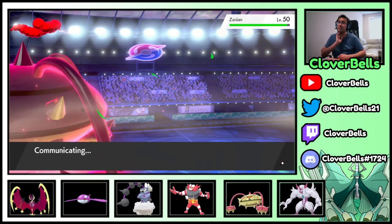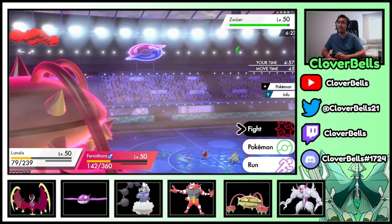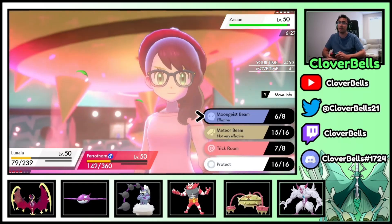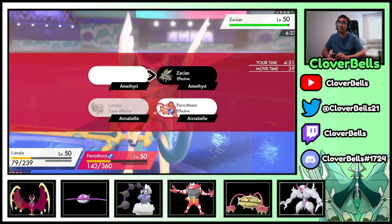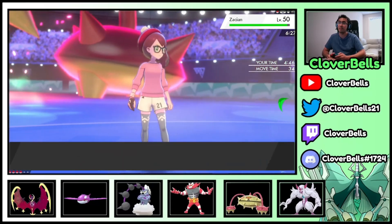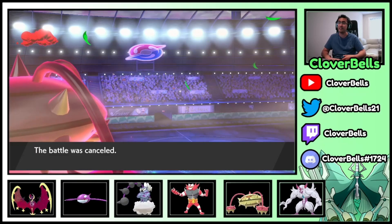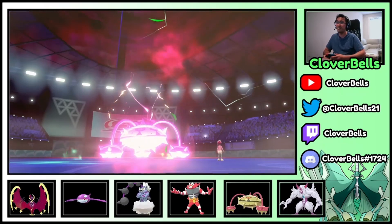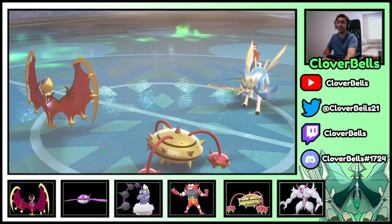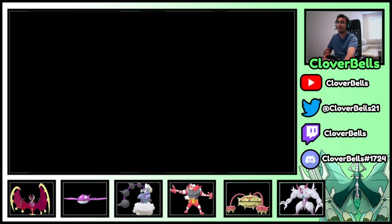Last turn of TR — this is it, last turn, he can't protect. Moongeist Beam and Steel Spike, and that should wrap it up. Yeah — we just 4-0'd this guy! He was ranked 50. We're gonna get a lot of points for this. The power of Dynamax Ferrothorn — topping Ringu-san. GGs to Amethyst.